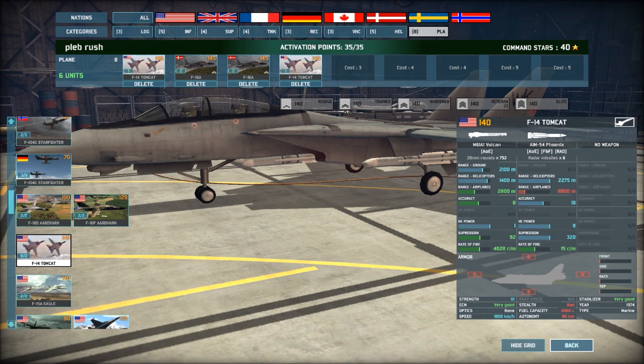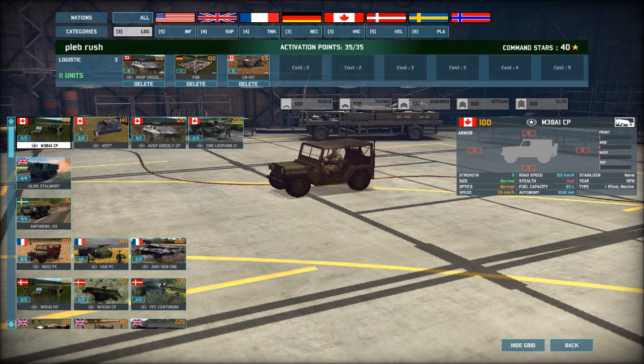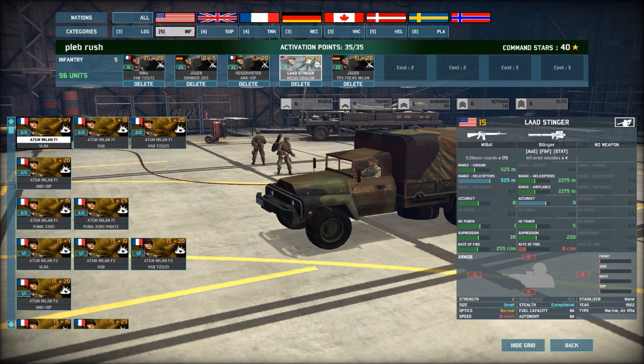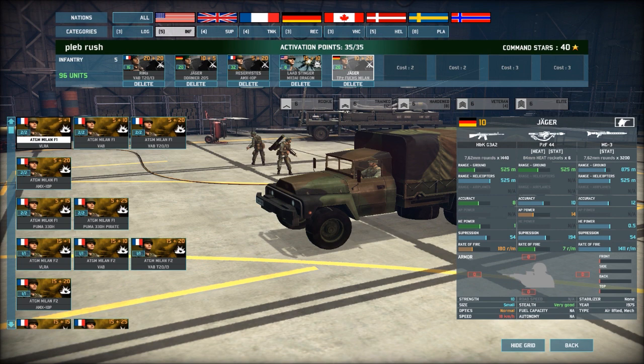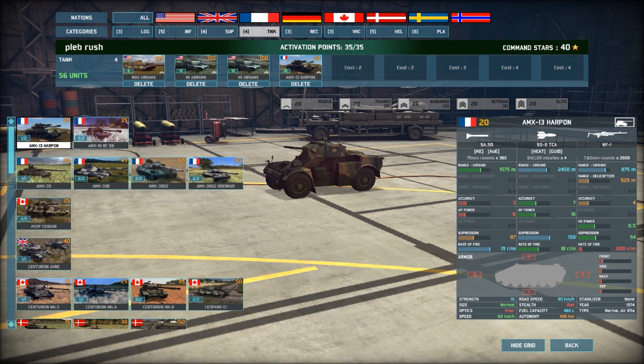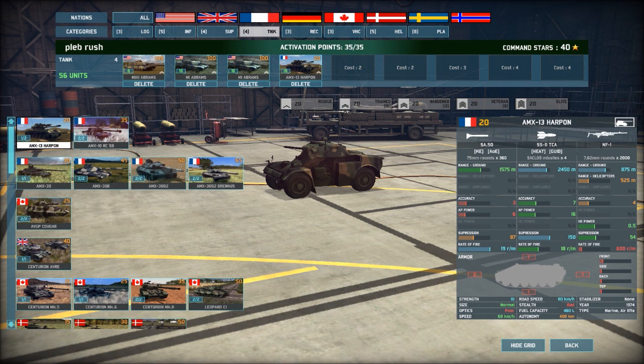I'm happy with what I've got in my deck. I've got everything covered. So a quick overview of what me and Jace have just put in our decks — we've roughly got the same decks. We've got the AVGP Grizzly command vehicle, the Canadian one, one FOB, and the Canadian version of the Chinook for logistics. Infantry: we've got the RIMAs, Jaegers, some Reservists for cheap infantry to fill gaps, LAD Stinger AA infantry, and Jaeger Milans.